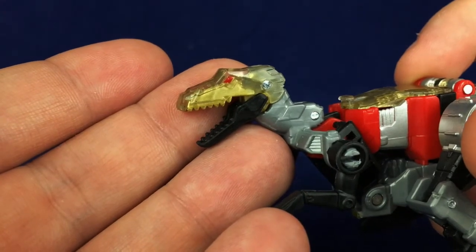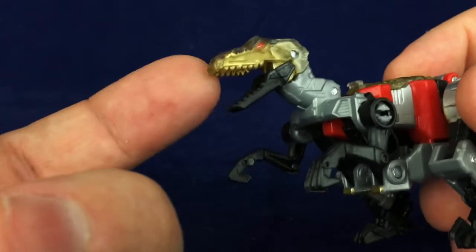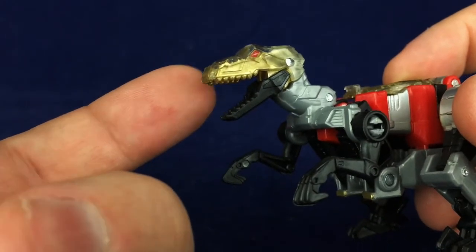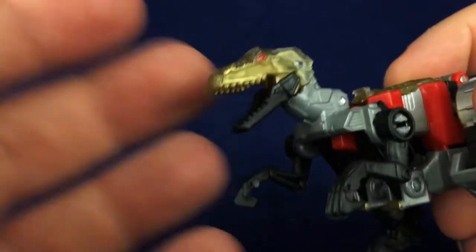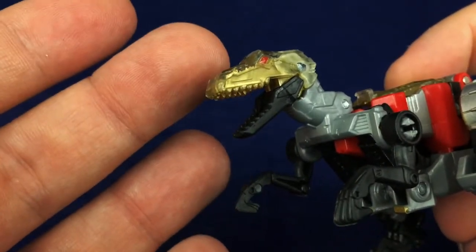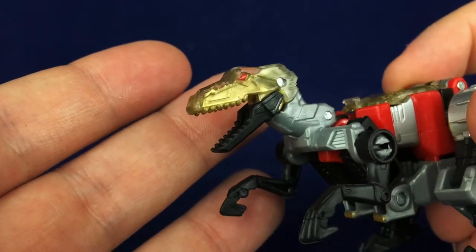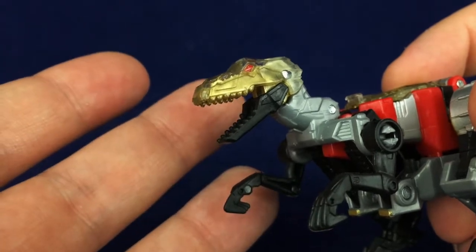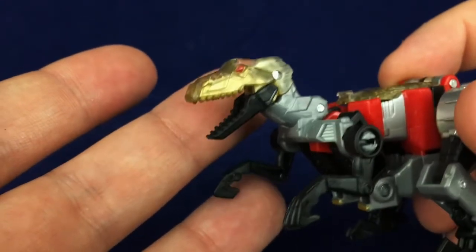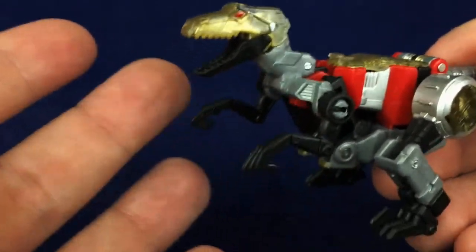You've got the slender head — it could be a Deinonychus, could be Velociraptor. Because of the elongated snout, I'm thinking Velociraptor, because Deinonychus tend to have broader heads. But at the same time, we're talking toy robot dinosaurs, and Grimlock has three fingers when he's supposed to be a T-Rex. They probably did go with Velociraptor because that's the more notable of the two, because Jurassic Park.